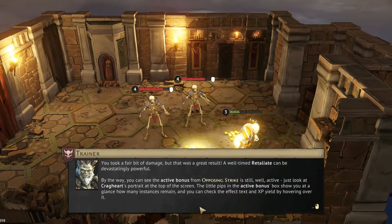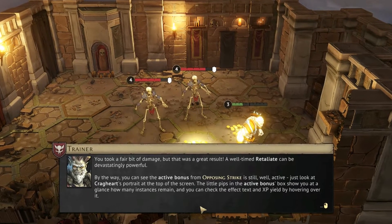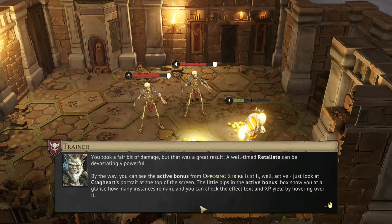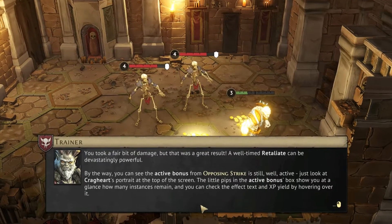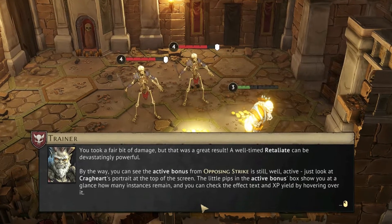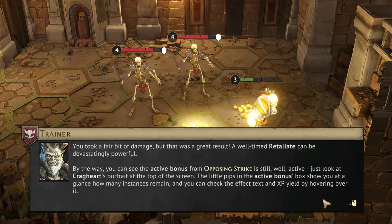The active bonus from Opposing Strike is still active. Just look at Cragheart's portrait at the top of the screen — the little pips in the active bonus box show you at a glance how many instances remain. You can check the effect box and XP yield by hovering over it again.